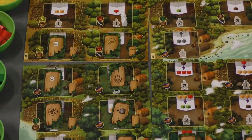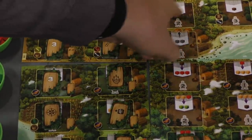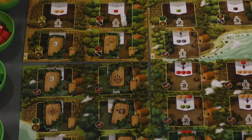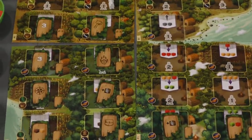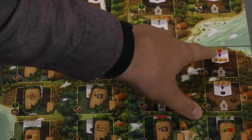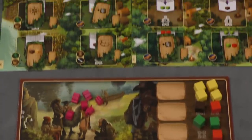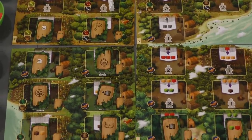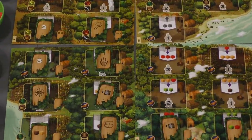Most spots on the board give you cubes. Some spots let you upgrade cubes — for example, two yellows to two reds, or two greens to two browns, or a red to a green to a brown. Other spots let you trade, turning a red into three yellows, so you could turn in two reds to get six yellows. You can trade as many times as you want, and the cost is shown on each space.